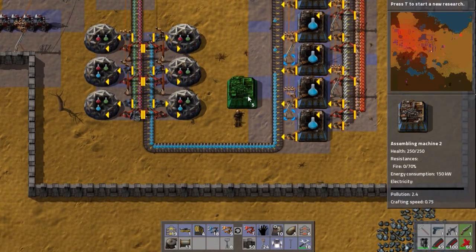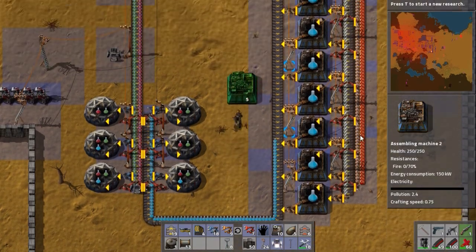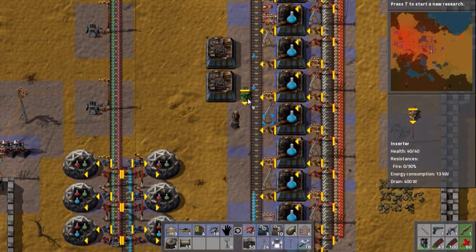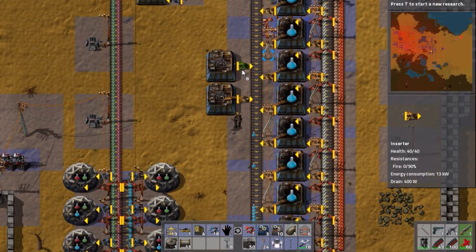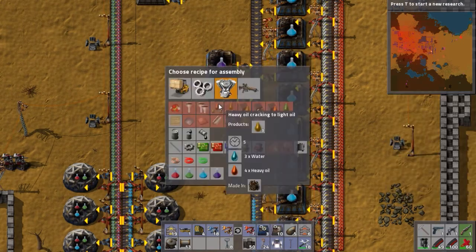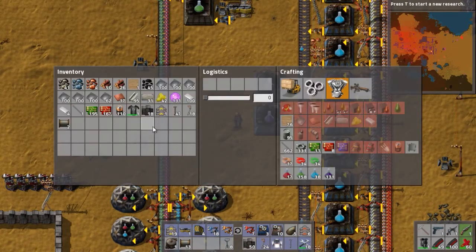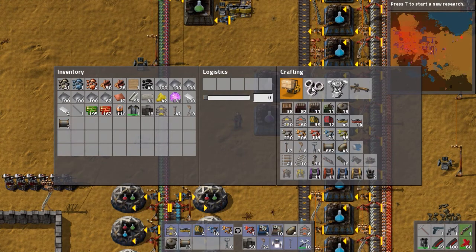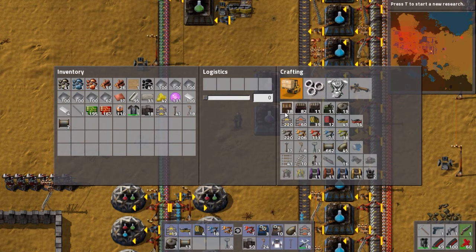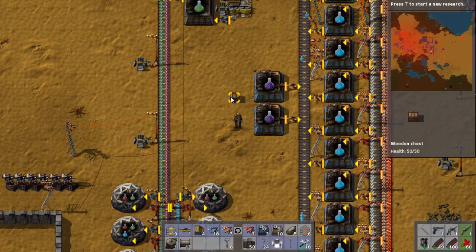All we need to do is place one of these down here — actually, let's move it up here so we've got a little bit more space. We're going to put two down, that should be fine. And then we just want an inserter going that way, and one there. We're going to set this to make the Purple Science. And then we need a chest — let's just put one of these down for now, and I'll put one there.